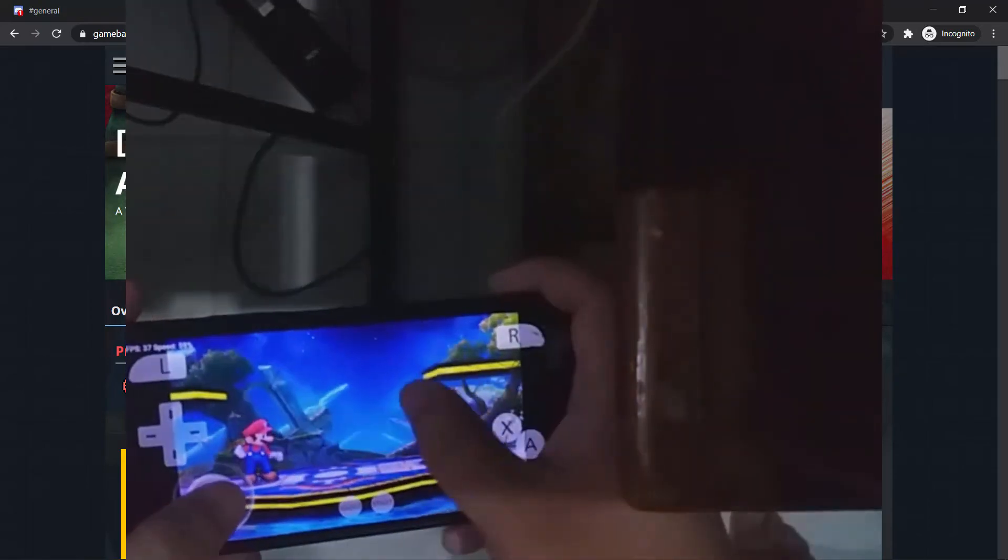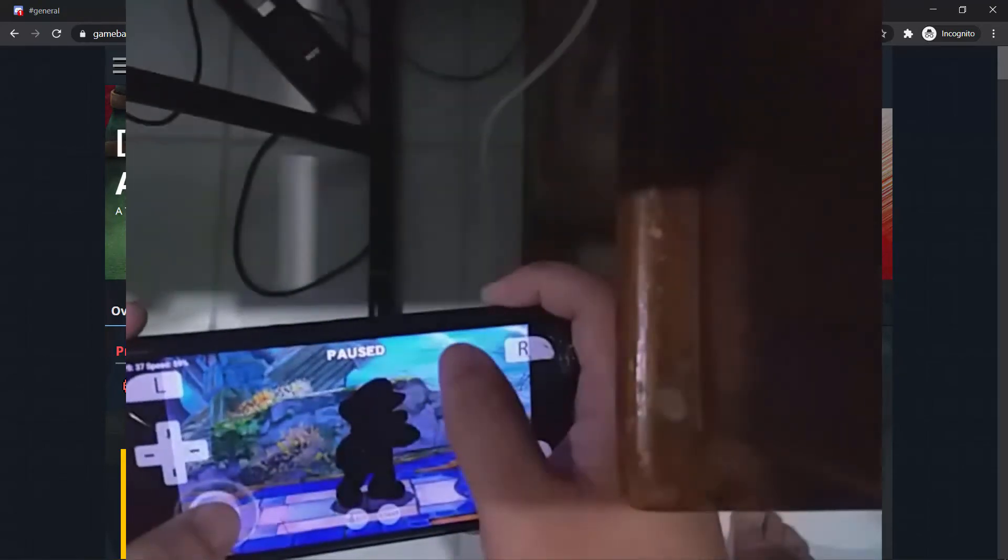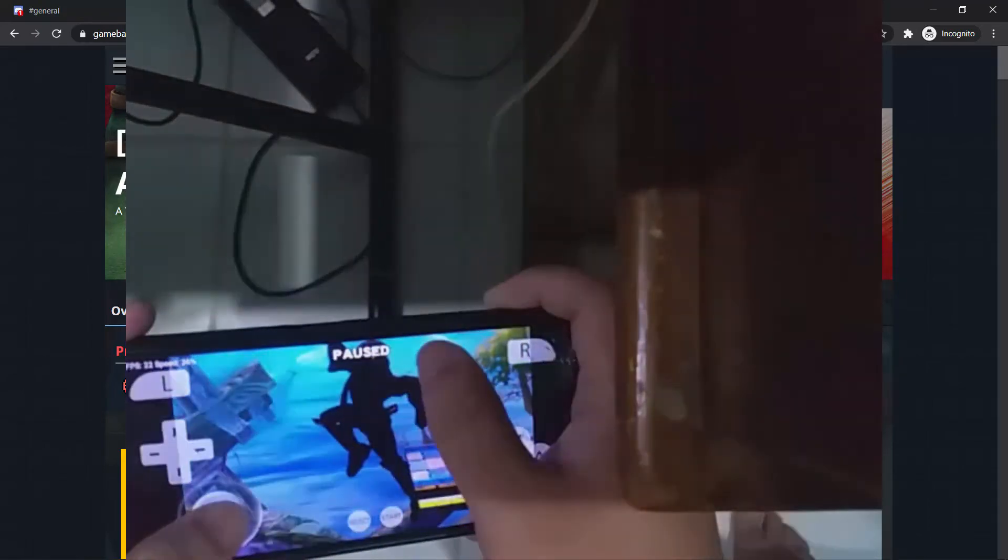I tried changing the screen layout to single screen instead of landscape. But another problem is that the bottom screen still interacts and overlays on top of the top screen. Even when the bottom screen is gone from view, it's still there and registering touches.